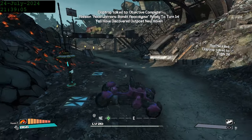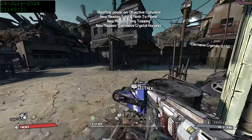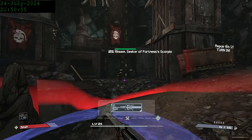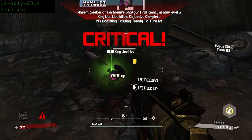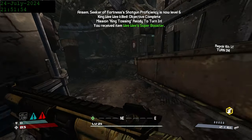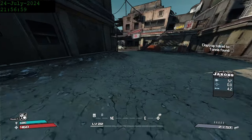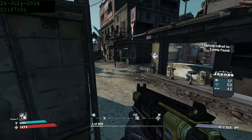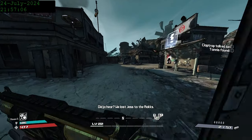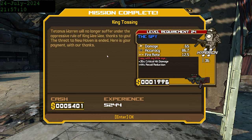Finally, the game starts to really open up. The first thing we do is take the mission King Tossing and head over to the Tetanus Warrens. Here we'll be getting our first and pretty much only shield. King Wee Wee, at the end of the area, drops Wee Wee's Super Booster, a unique shield that boosts your max health and gives a small amount of health regen. And not only do we get that, but upon turning in the mission we receive the Spy, a good Hyperion SMG with a crit bonus. In order to farm for a good one, I set my save file to read only and get a very good one first try.